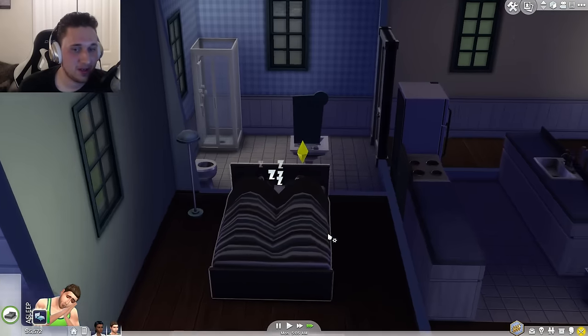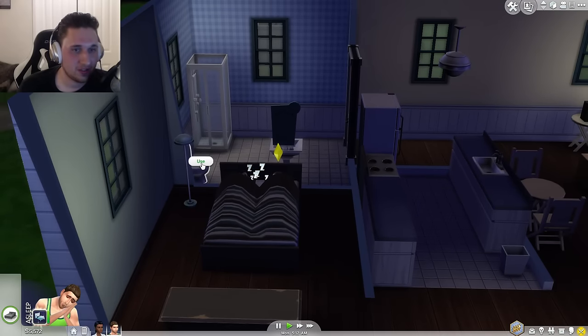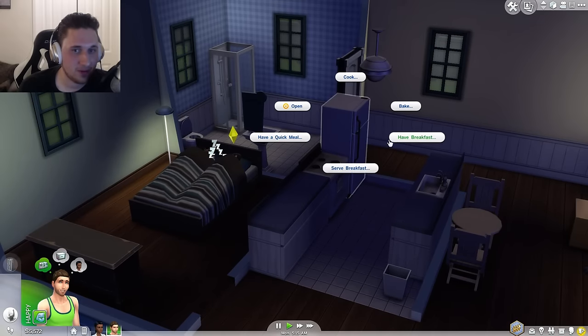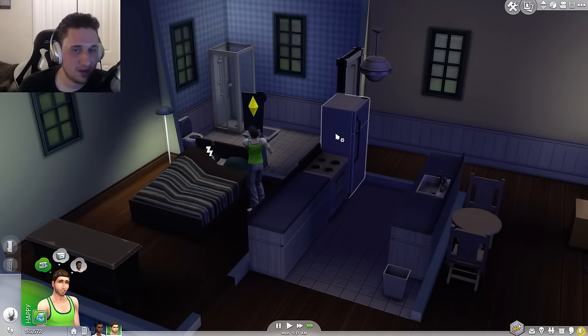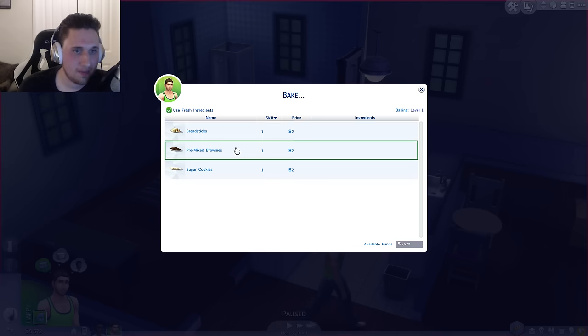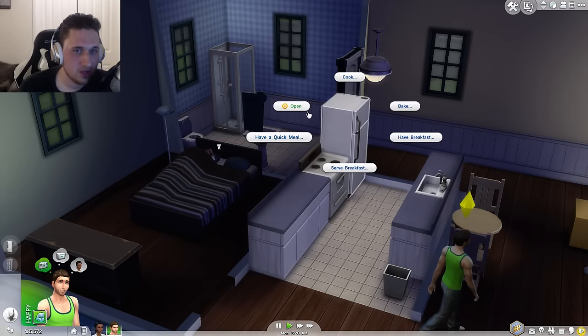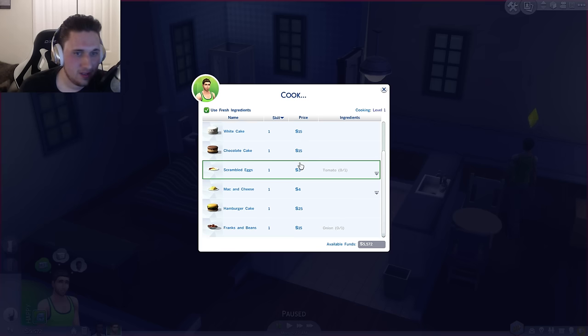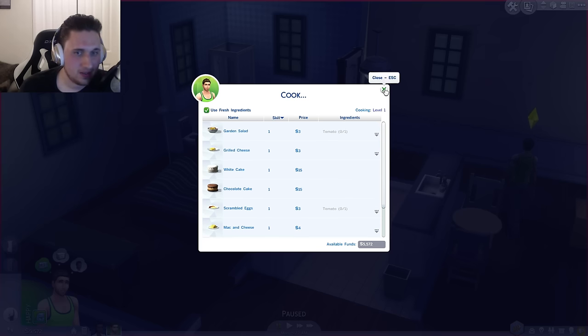Now that we're super skipping, let's use the toilet. We're going to get them ready for work. We're going to follow him, so we want to make sure he's 100% ready. Have breakfast — scrambled eggs. We got some new options: bake breadsticks, premixed brownies, sugar cookies. Nothing new at cooking level one.